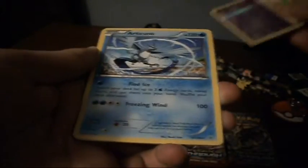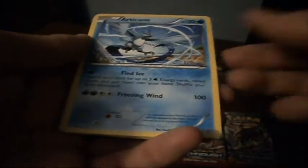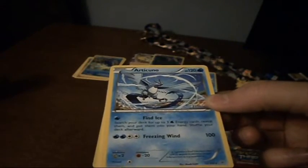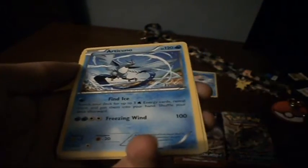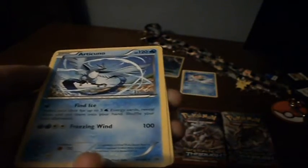And last card — it's an Articuno. This Articuno is actually really good. It's got Find Ice, which lets you search your deck for three water energies. Freezing Wind as an attack is a little bit difficult to use just because you need four energy for it, but that Find Ice is pretty good — you can just search your deck for all your energy cards. Good for new players, anyway.